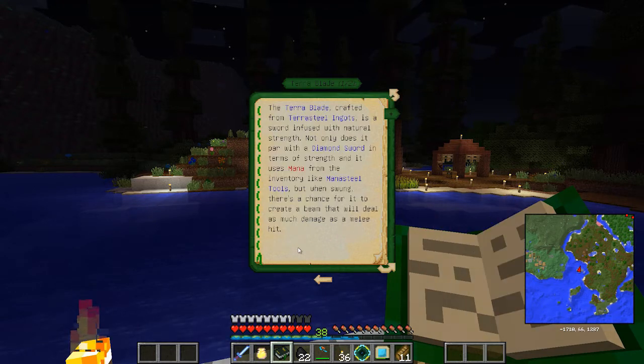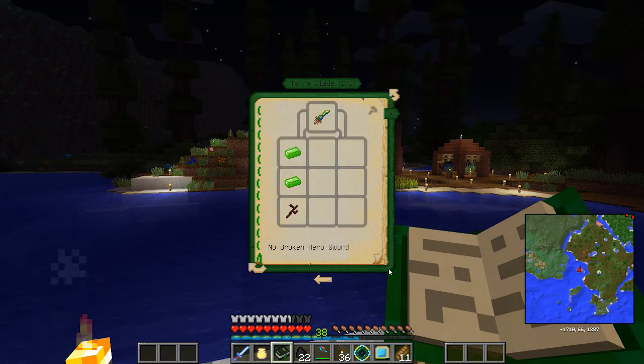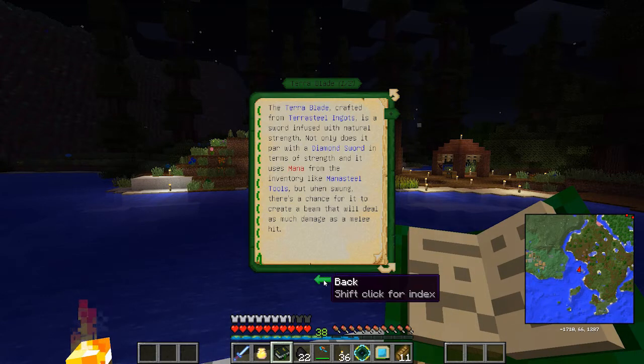Another thing I want to get is the Terra Blade — crafted from Terra Steel ingots. It's a sword infused with natural strength. Not only does it par with a diamond sword in terms of strength, it uses mana, and there's a chance for it to create a beam that will deal as much damage as a melee hit. We can probably enchant it too.